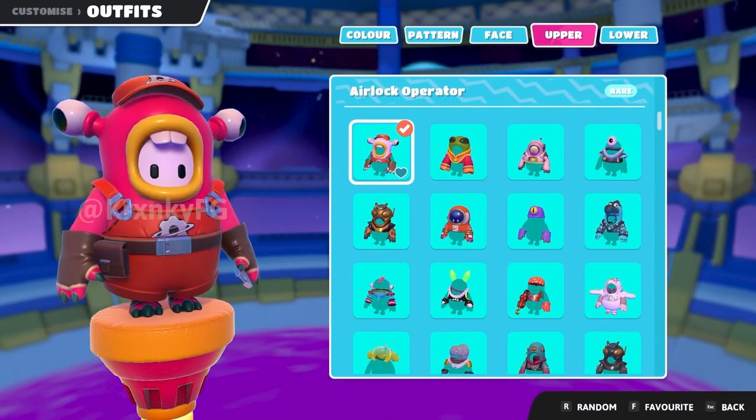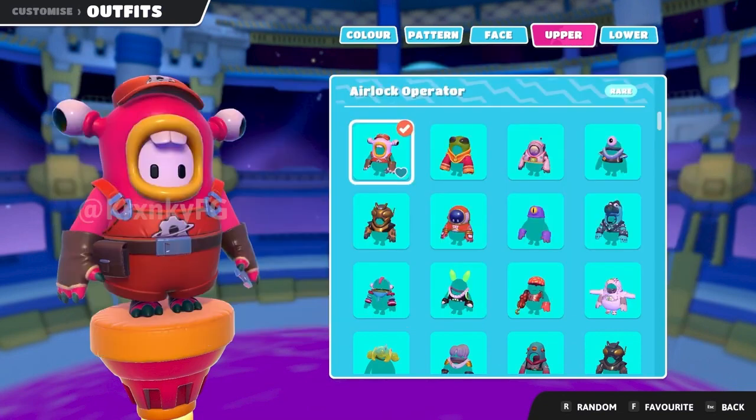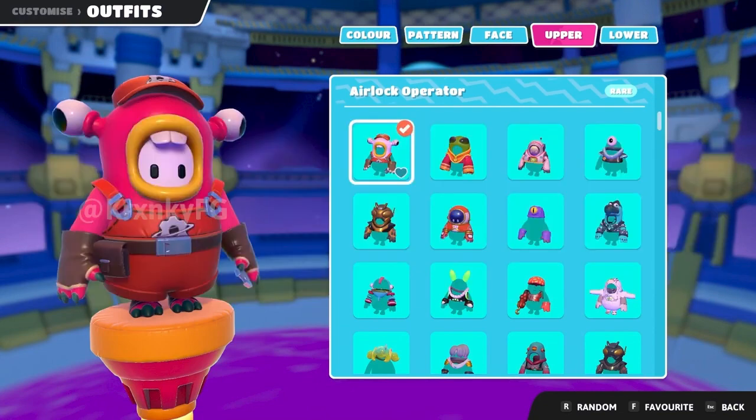What is going on you guys? Today we're going to be checking out over 150 brand new outfits in Fall Guys Season 2. Drop a like if you guys are excited to see all these new outfits, and if you guys are new to the channel, I'm Jose and I make all kinds of Fall Guys videos. So if you're into that sort of thing, you should hit that subscribe button right now. Alright, let's go.